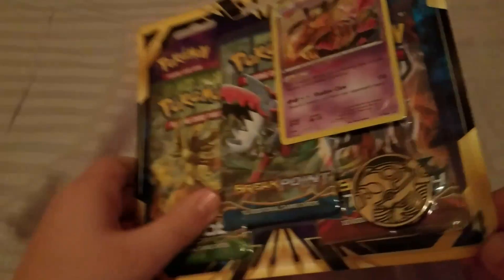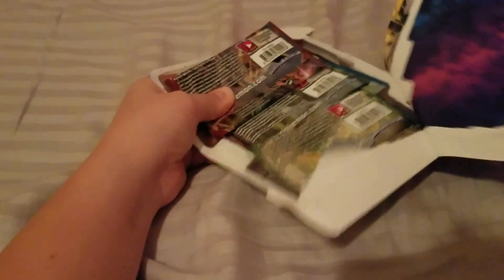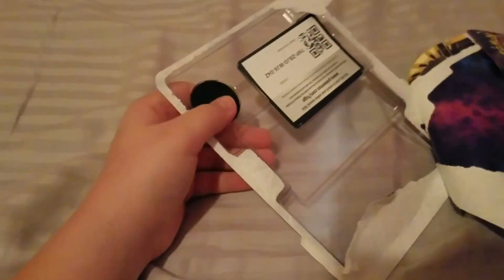This one has three packs in a tote — I just did a magic unboxing review — and a coin. It also comes with a foil Giratina as well. Don't forget to add that in.